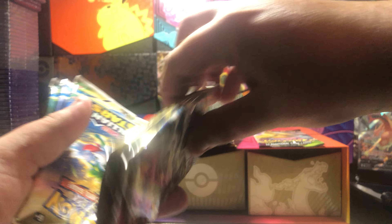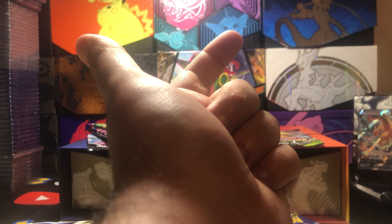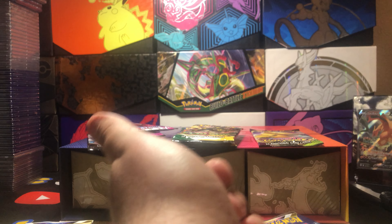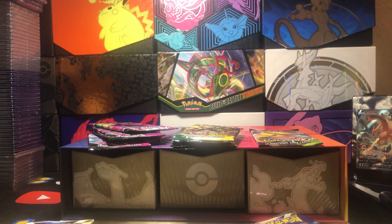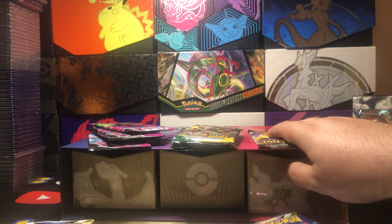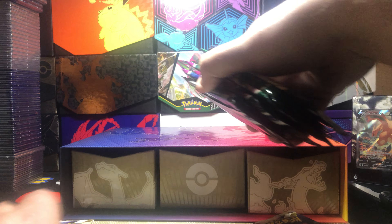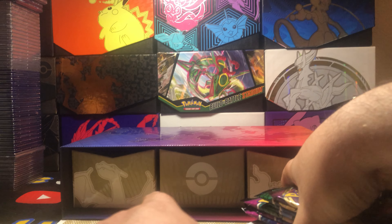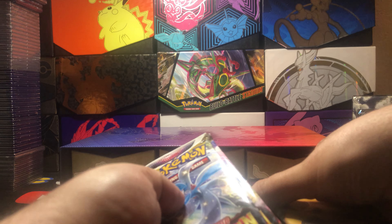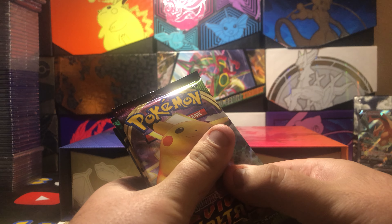You know, I thought they would do something like include base set and Rubble Clash, just go through all of them, but this will still be fine. I'm going to open these in order of which they came out, so it would be Fusion, Brilliant, Astral, and then Lost Origin. So this is a lot of packs.